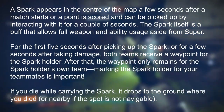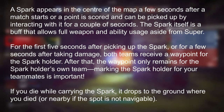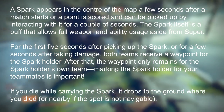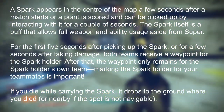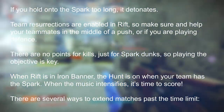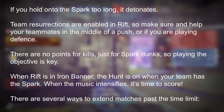A spark appears in the center of the map a few seconds after the match starts or a point is scored, and can be picked up by interacting with it for a couple of seconds. The spark is a buff that allows full weapon and ability usage, aside from your super. For the first five seconds after picking up the spark, or a few seconds after taking damage, both teams receive a waypoint for the spark holder — after that the waypoint only remains for the spark holder's own team. If you die while carrying the spark it drops where you died, and if you hold it too long it detonates. Team resurrections are enabled in Rift, and there are no points for kills — just spark dunks, so playing the objective is key.